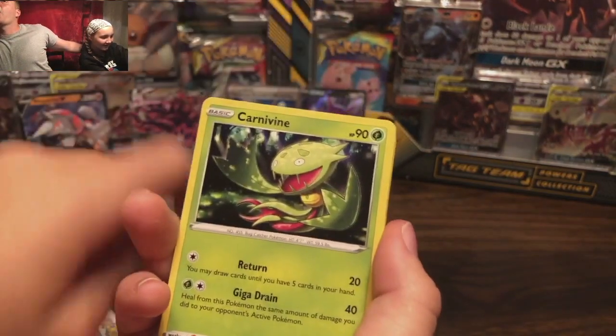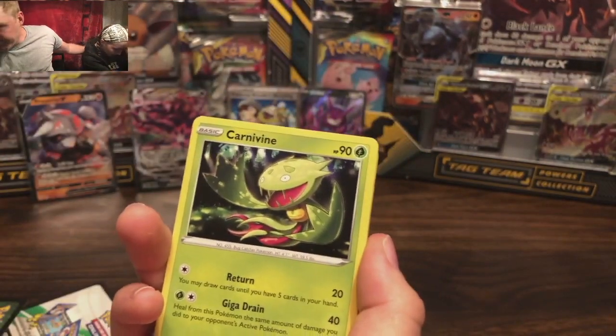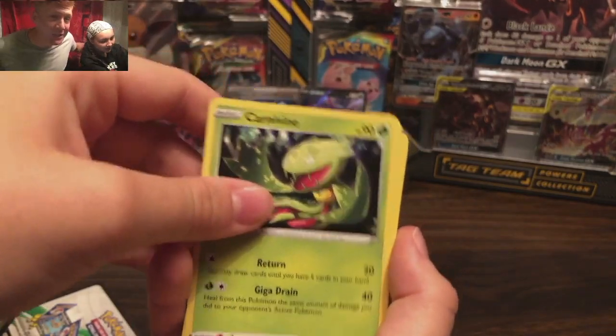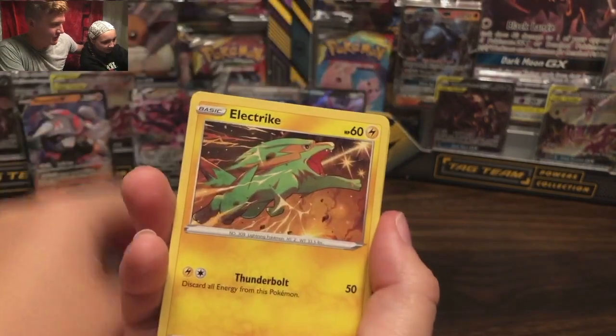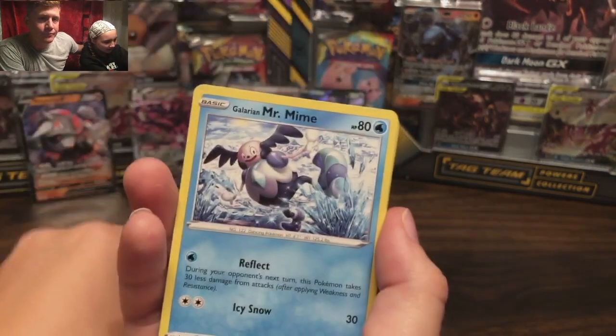Flamigo, Flaaffy. Carnivine, Bellossom, Drampa spice, Durance. Electric. Check.